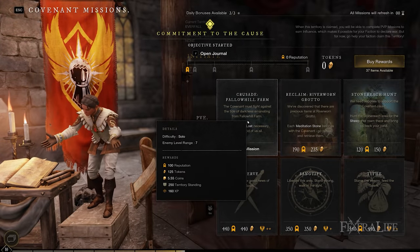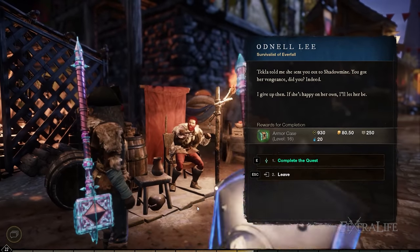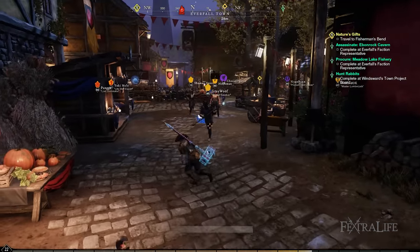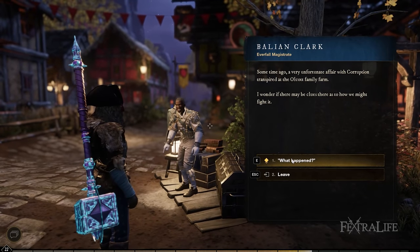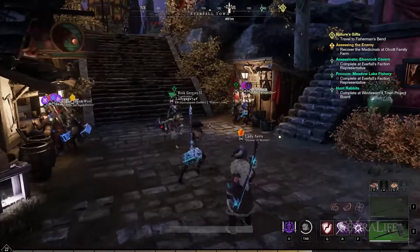With PvE quests, you'll notice that some of their difficulty is categorized as solo or group. Group faction missions provide more XP. Furthermore, you should also consider turning in at least three of these missions per day. The daily bonuses section on the upper center part of your screen means that when you complete three faction missions, the XP you gain would be double than what was indicated when you initially took them, giving you a huge boost. I highly suggest taking the ones with the highest XP available to take advantage of this bonus.